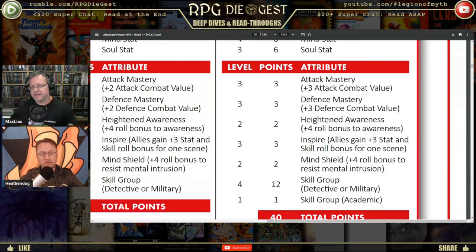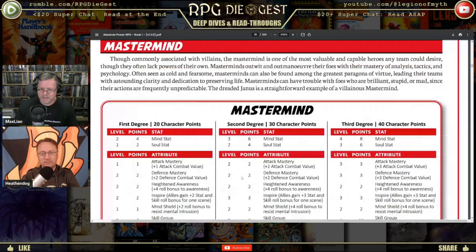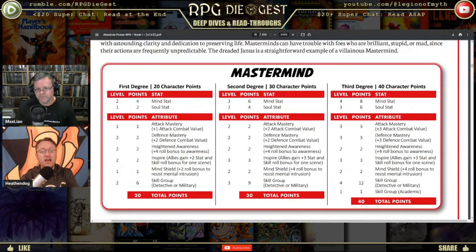The second degree just increases those stats, and at the third level — 60 points — you get a new ability: Skill Group Academic. What does that mean? You probably get a small group of similar skills. Whether that means a list of skills or anything that comes up in an academic sense is up to the game master. The template shows you where you can go and points you in a direction — then you run with it.